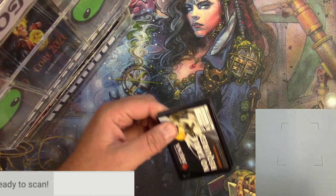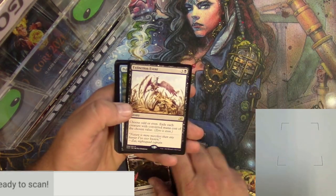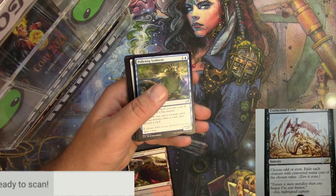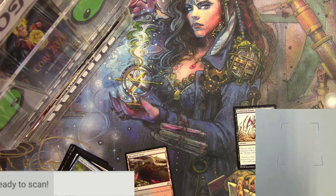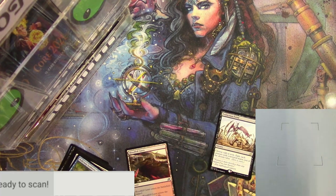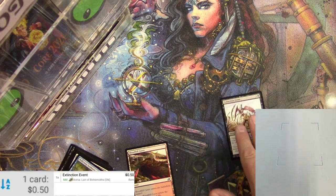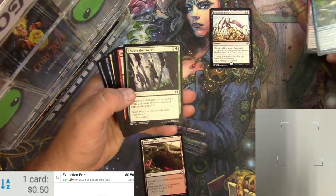Got an Extinction Event — let's see if the scanner can read that. I might have to put up my anti-glare stuff. Give me one second. All right, let's try it again... Extinction Event is a measly 50 cents. Moving right along.